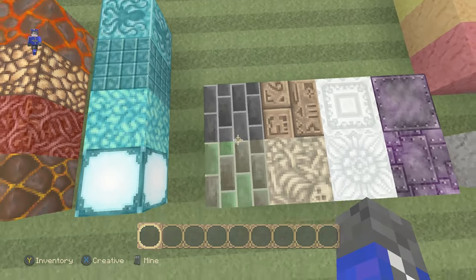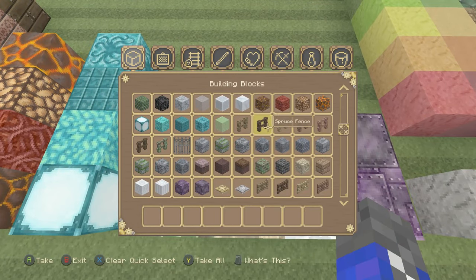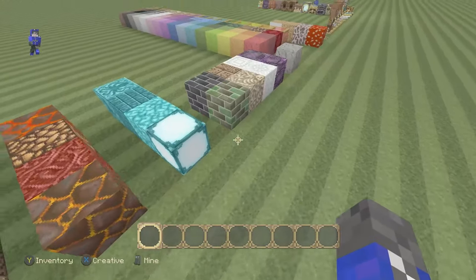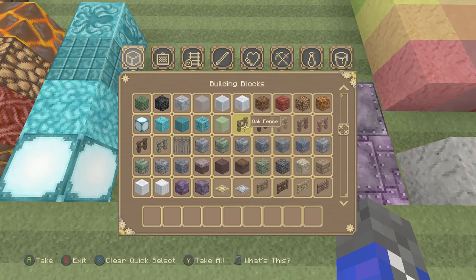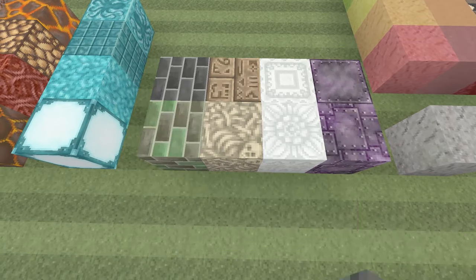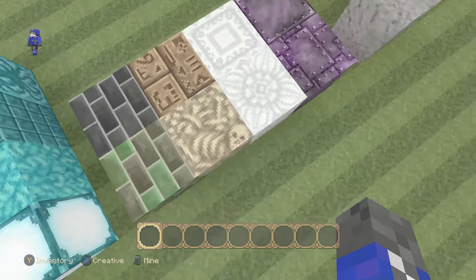Next we are onto the other blocks. We have the nether bricks, the quartz in different varieties, then we have the different purple blocks. Some of them look fairly similar. These are the end stone and end stone bricks right there — they kind of look like hieroglyphics, and these look like ancient bones and ruins, like in a digging site. Very nice. We have wool right there and all the different types, terracotta, clay, and glass, basically.